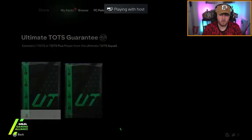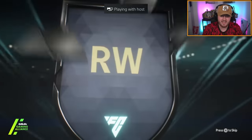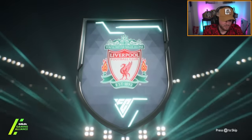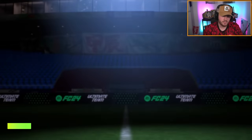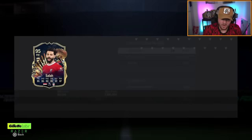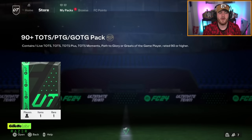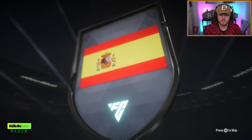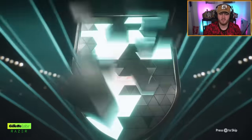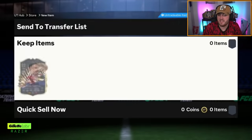On to my alt account where we've got an Ultimate TOTS Guarantee and a 90-plus Path to Glory slash Team of the Season pack. The Ultimate TOTS Guarantee is going to be Mo Salah - that's actually a big dub. Wow. I haven't been on this account in over a week, so I feel like EA are going to juice my packs. 500k for Mo Salah is a big dub - very, very good. And then the 90-plus pack - we've got ourselves Spain centre-mid Alex Garcia. We used our luck on Salah, but I'll still take it.